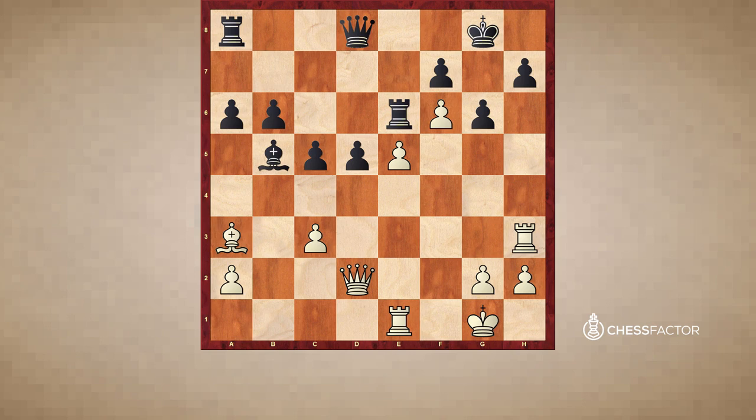Instead white played rook h3, preparing to play queen h6 with a double attack — both g7 and h7 would be under threat. Black played king h8, one of the possible defenses. Queen f8 was also possible to prevent white's queen from reaching h6, in which case white would most likely play queen to g5 and then plan rook e to e3, preparing the sacrifice rook takes h7. After king takes, white would come in with the other rook and soon deliver checkmate, for example with rook a8, rook e3, doubling on the h-file and crashing through.